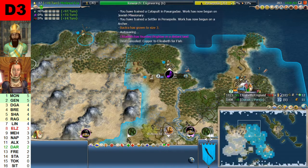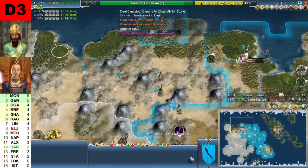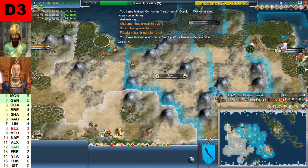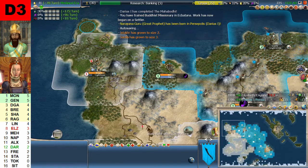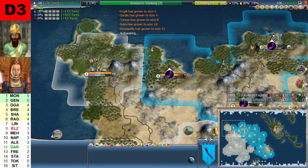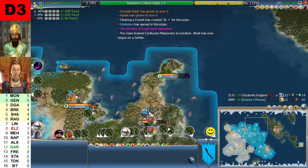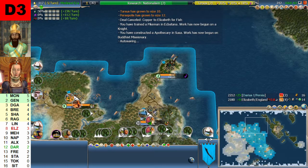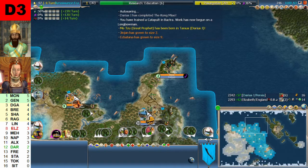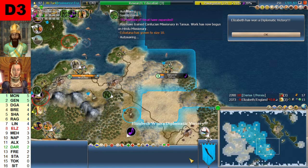Elizabeth is going Optics and then Astronomy, so she's thinking about finding the new world — that could be good for her. Darius has founded another two cities: fourteen to twelve in city count at turn 222. Elizabeth reaches thirteen cities, Darius fifteen. Elizabeth is going for Education and then Liberalism. Darius is a little bit weaker than Elizabeth. She has also founded a city all the way to the east, down on the tip of that island in the southern part. Darius reaches 17 cities, Elizabeth 15.